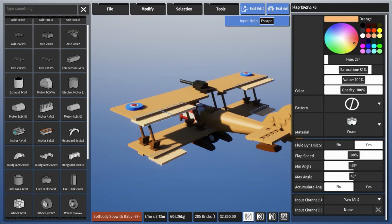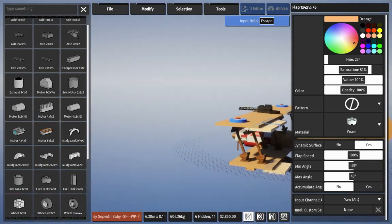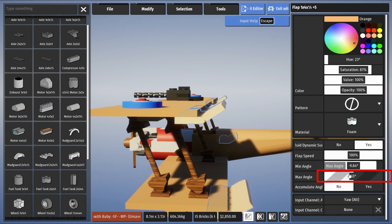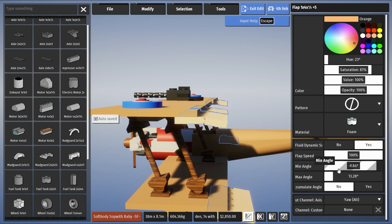Next we change the angle of inclination of the rudders. We can see that the angle of inclination is too large and needs to be reduced — a smaller number will cause a smaller angle of inclination. I chose an angle of minus 9 degrees and 13 degrees.